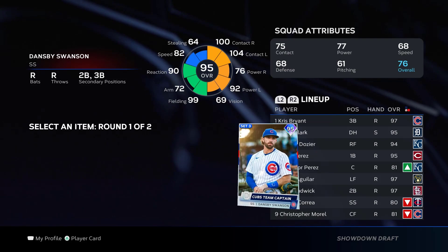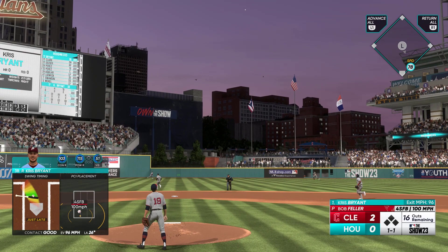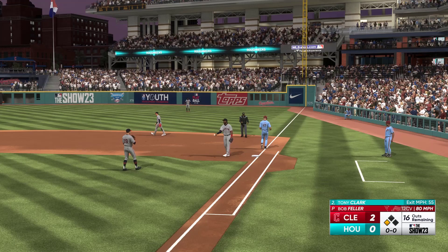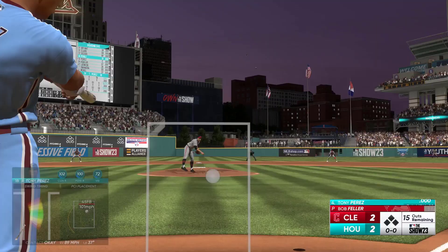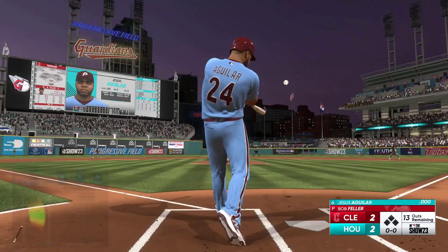Fourth showdown facing Bob Feller, down by 2 with 16 outs remaining. Chris Bryant to right center field — it's well hit, right fielder there, it's going to be off the wall, and Chris Bryant gets in with a leadoff double. Ground ball — that dropped so much, I was hoping it would hang higher, but we ground out and move Chris Bryant to 3rd base. Hunter Dozier, deep to left field, and he's going to tie it up at 2. Jesus Aguilar, deep to right center field — that's going to leave the ballpark, and we're moving on to the next showdown.